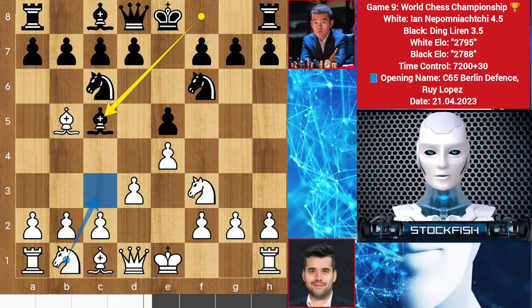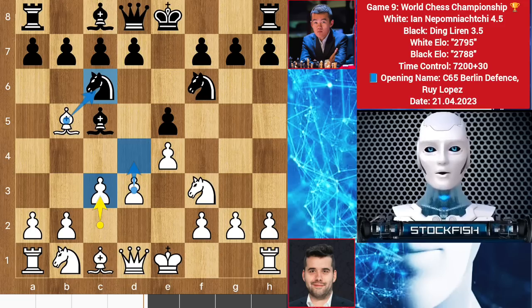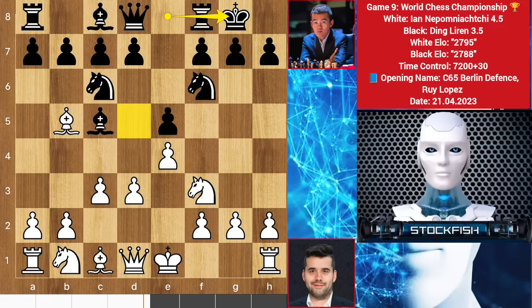In this position you have the knight C3 or knight D2 line, but Ian Nepo chooses to play C3 — he can take the knight and he has the D4 line as his future plan. This pawn will be unguarded after bishop takes knight. So we have castles by Ding.